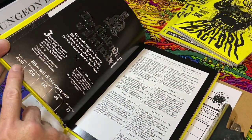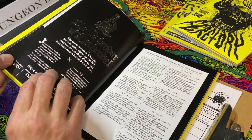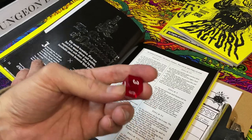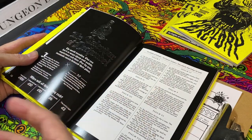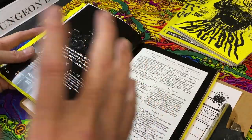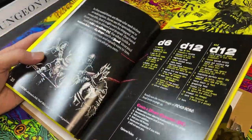Every time you hit a misery you change the die. You can start with a d100 for a very low chance of rolling a one, or a d2 for a 50/50 chance. We're going to start on a d6, then go down to a d4 twice, and our final days will use a d2. Time is ticking quickly in this adventure.